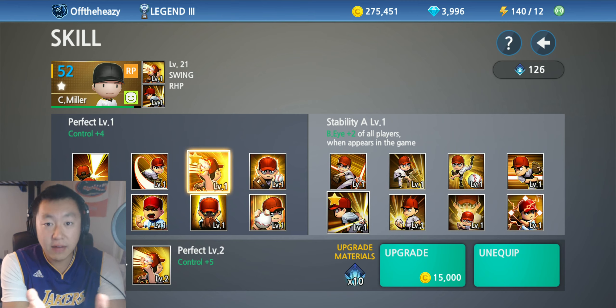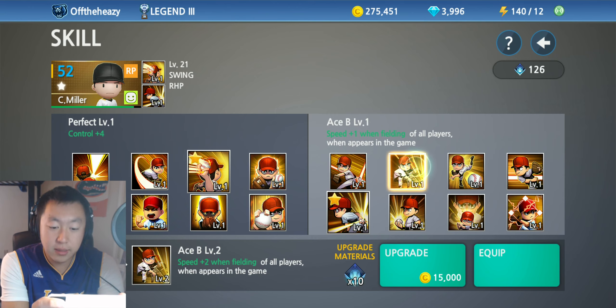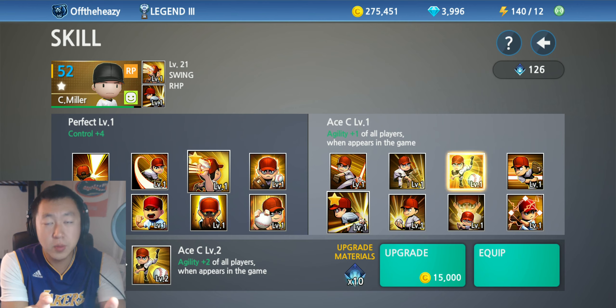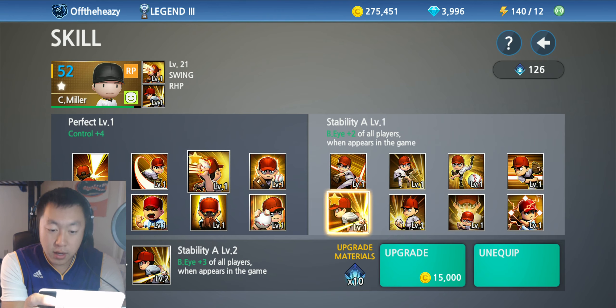At level 20 you unlock the second skill. Here we have ace: fielding plus 1 for all players, speed plus 1 when fielding only — not when batting — and agility plus 1 for all players when the pitcher's in the game, so presumably only when he's pitching. On defense for fielders: throwing plus 1, batter's eye plus 2, speed plus 2 on offense, contact plus 1, power plus 1.